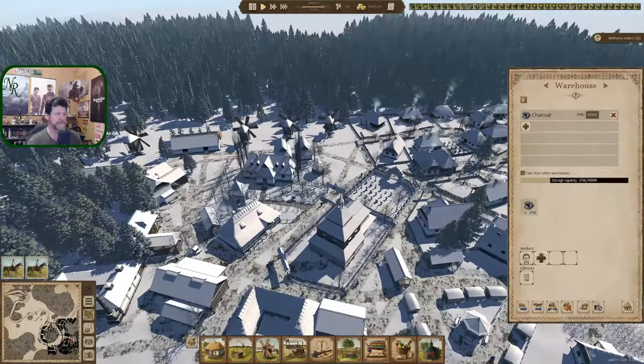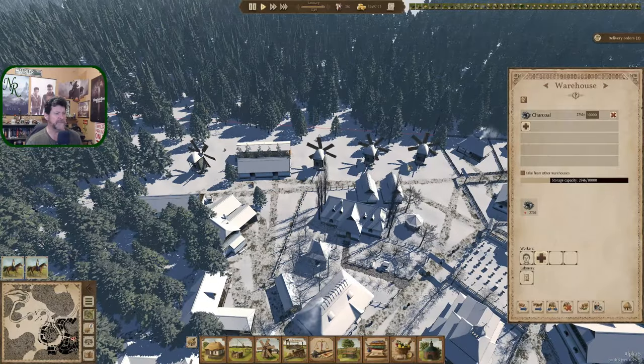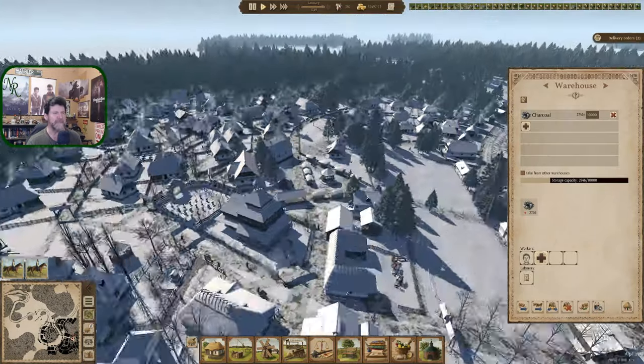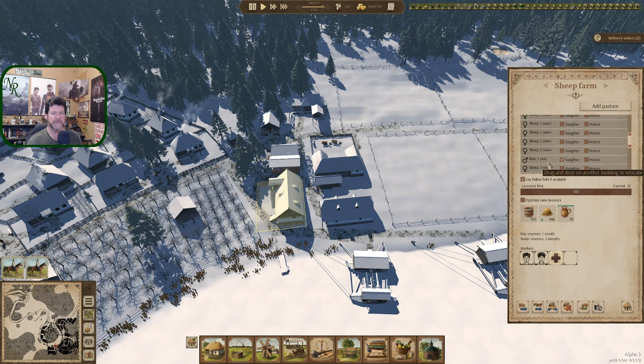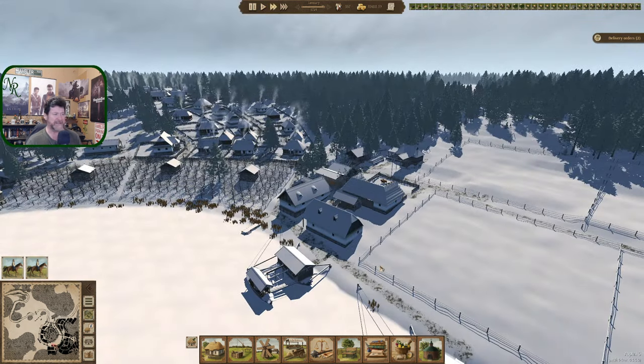We're making flour - I'm seeing four windmills turning, which is good to see. When we finished last time we were still waiting for one last sheep to be taken out, a ram. That's all caught up now.